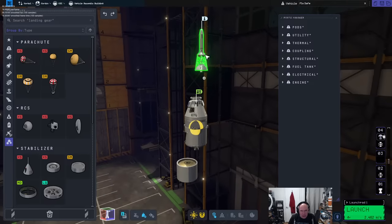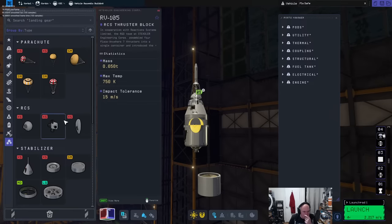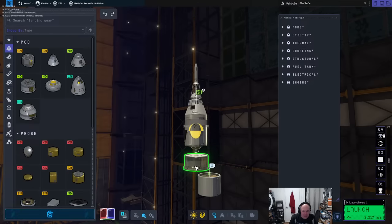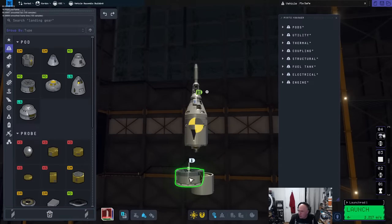The next thing we need underneath this is the fairing stage for the next bit. I need to put a shrouded vehicle in here. The problem is I'd like a two-person lander, but the lander can is so fat — I don't think that's the way to go.